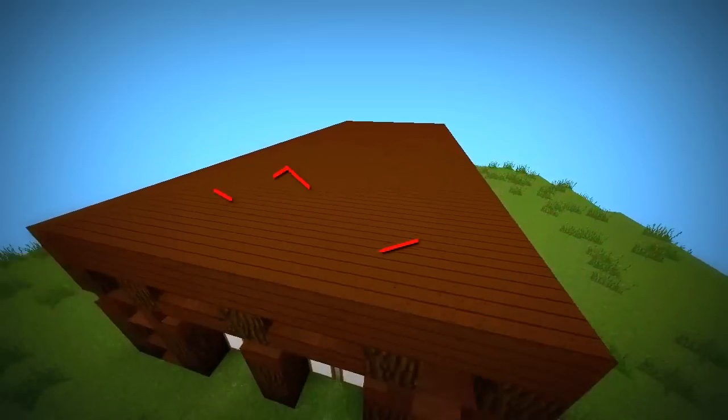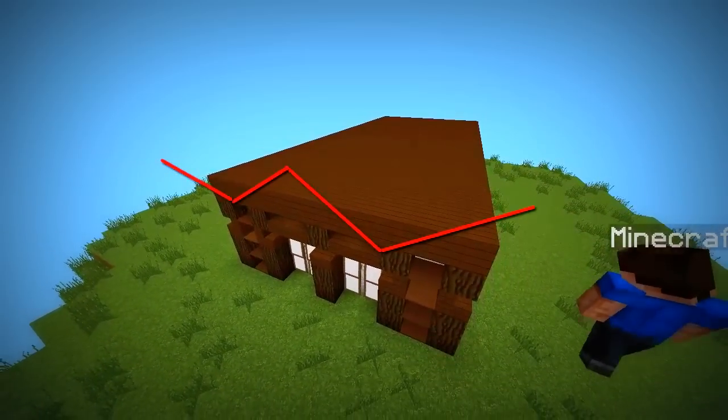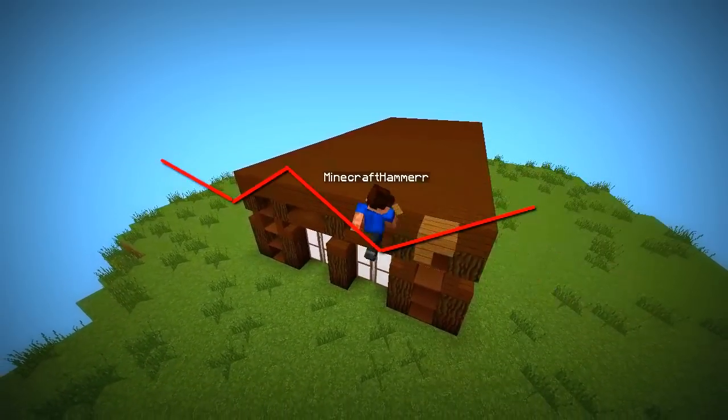As for the roof, make a curved spruce edge on the short sides and just make it go straight on the long ones.